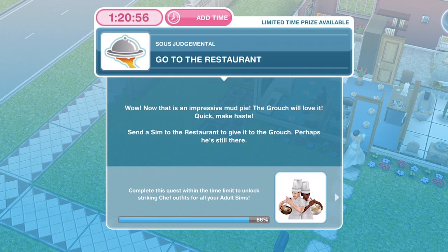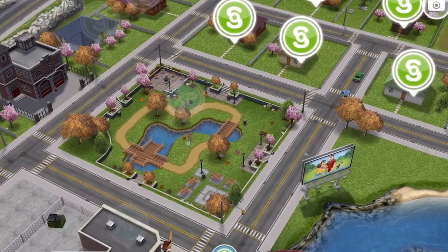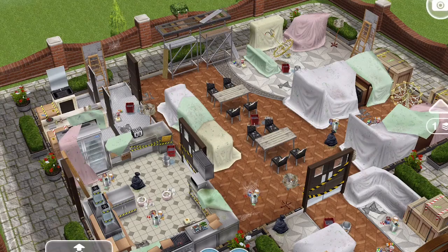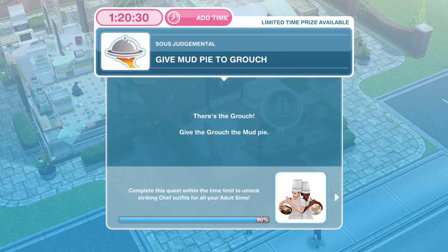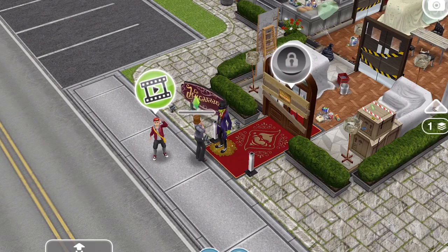We've finished making the mud pie for the Grouch. Now we need to go to the restaurant — go back out onto your town map and head over to the restaurant. Click on it, go inside, and that is task complete. Now give the mud pie to the Grouch — there he is. Click on the Grouch and give him the mud pie for 4 hours and 20 minutes.